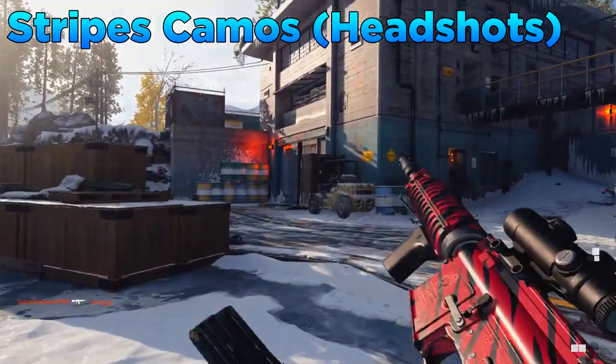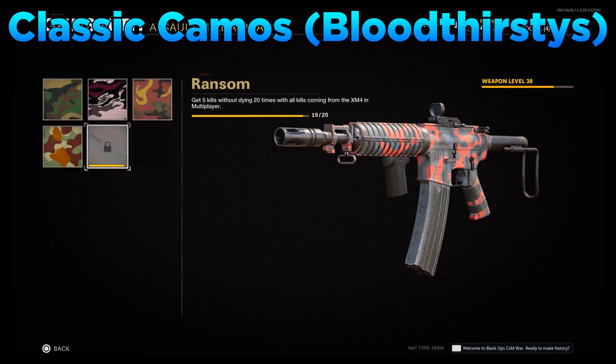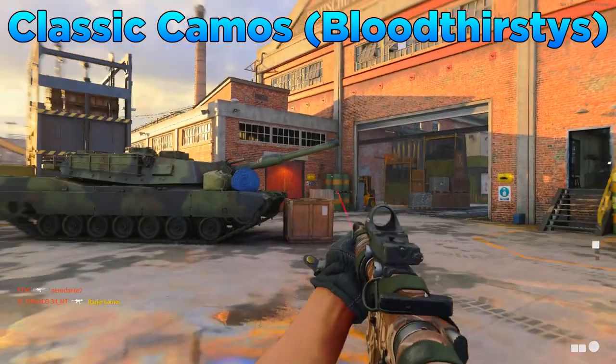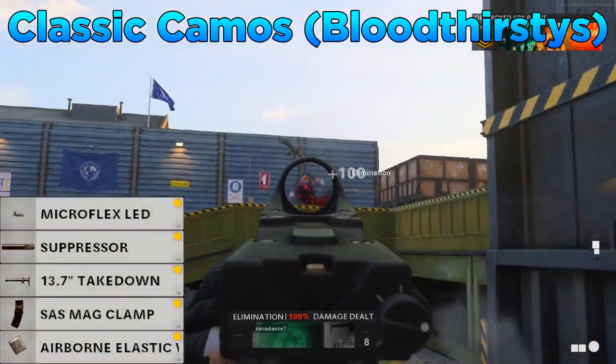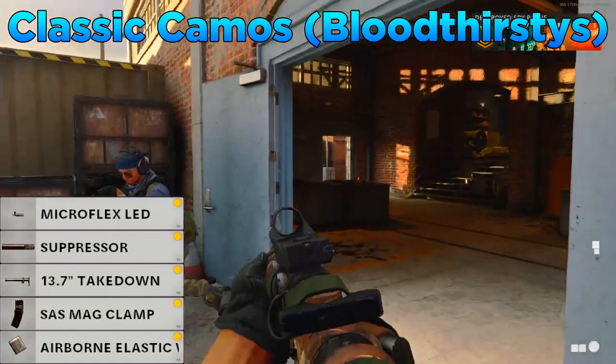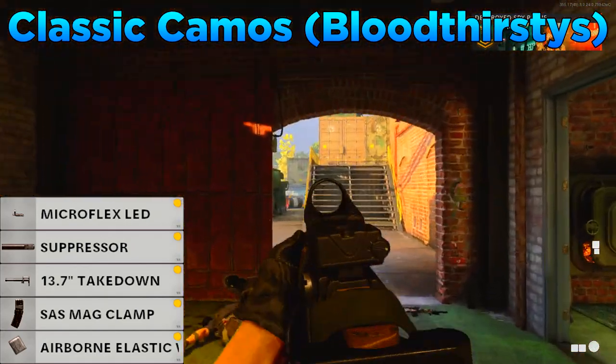Moving on to the classic camos, this is where you need to get bloodthirsty medals. For the top camo, the Bengal camo, you need to get 5 kills without dying 20 times, with all kills coming from the assault rifle — basically get 20 bloodthirsty medals. The attachments for this would be the Microflex LED, suppressor for the muzzle, the 13.7 inch takedown barrel, the SAS Mag Clamp, and the Airborne Elastic Wrap.